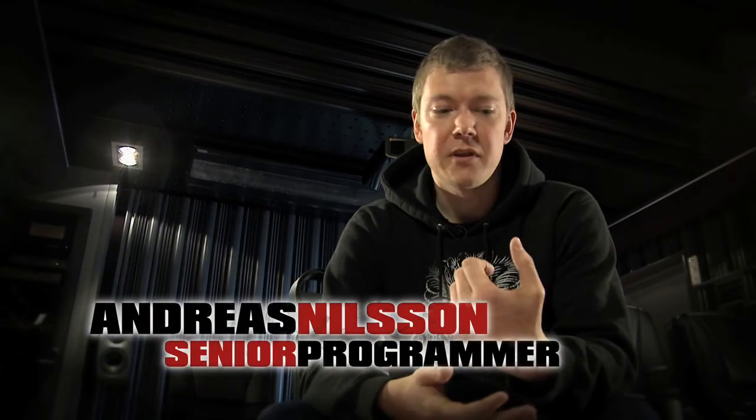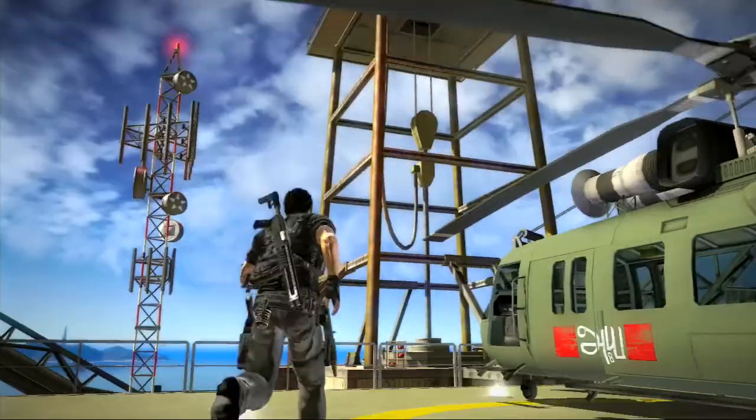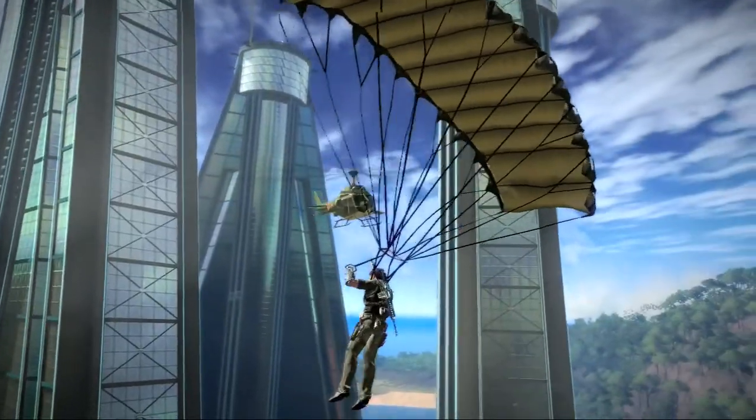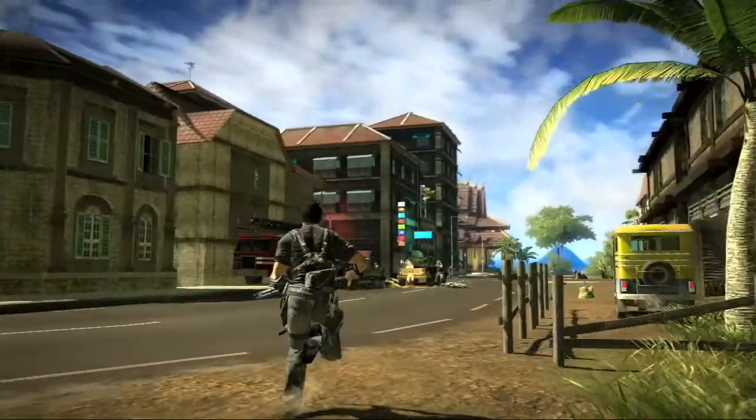In the first game we had the grappling hook like a weapon or device that you had to choose from your inventory. But in this game we integrated it to Rico's arm. It's always available for you as a player in any position — when running you can shoot to grapple, and while free-falling through the air you can use it in all different situations.